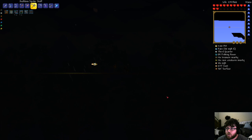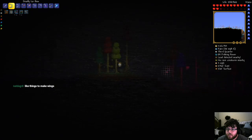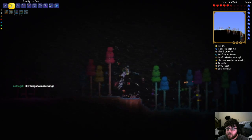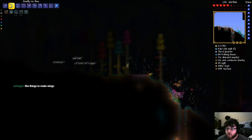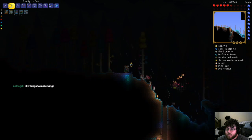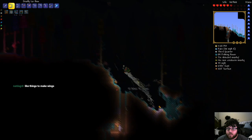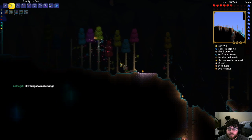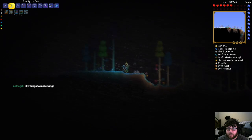We're gonna see if we can find ourselves some Unicorns. Clouds do not have things to make wings. There are a couple of different types of wings in the game — I've seen a bunch of different ones, but clouds do not have something to make wings.